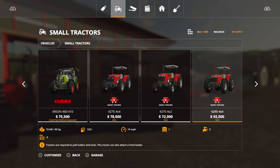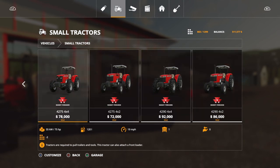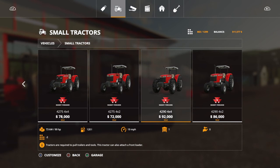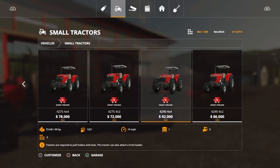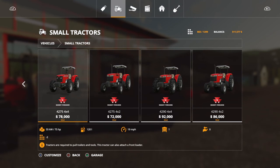Looking at the lineup: we have the 4275 4x4 at 78,000, the 4275 4x2 at 72,000, the 4290 4x4 at 92,000, and the 4290 4x2. Every one of these runs 23 slots each - that's a pretty good deal considering what all you can do with them.